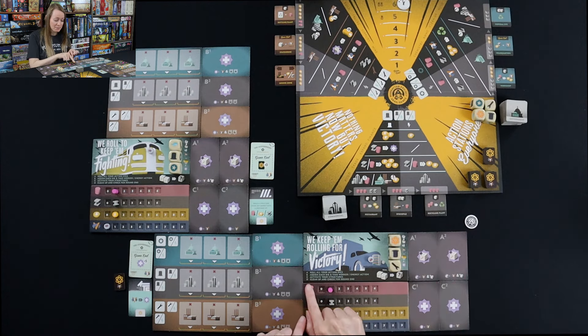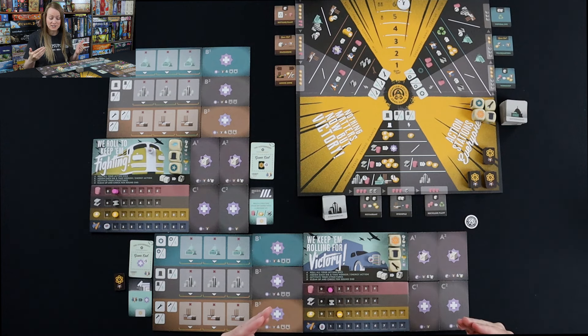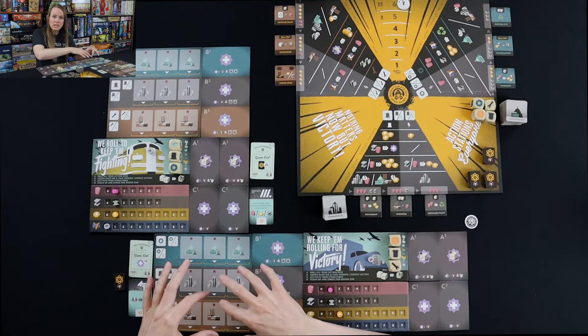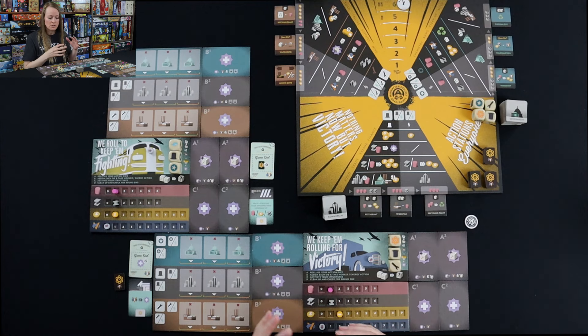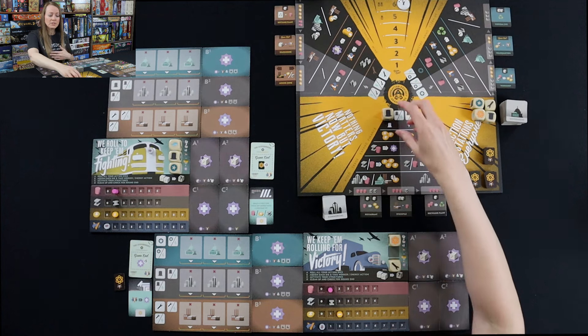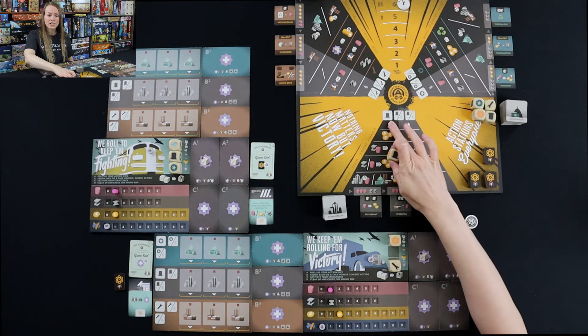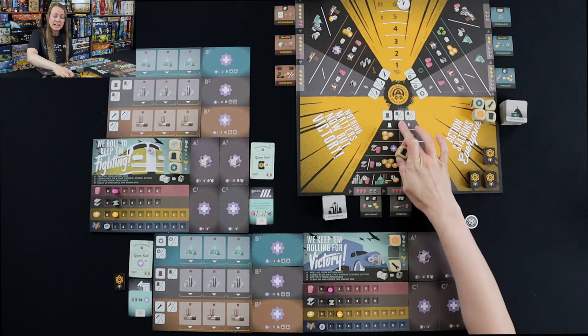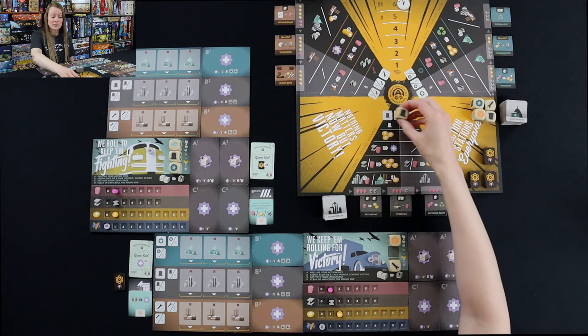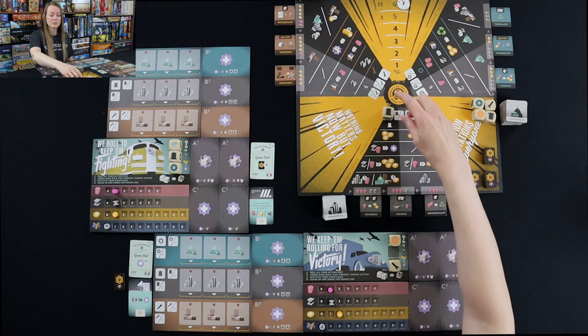So I'm going to move on to step B: assign each die and take my worker or energy actions. Now I need to figure out what order to place my dice because I want to do some upgrades, some expansions, some generation. I need to think about getting structures too, because at the end of each turn when you put out your workers, they come back and do jobs for you in your structures. If you don't have any structures, they're not working for you.